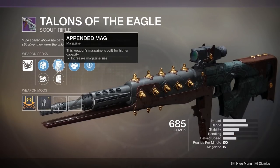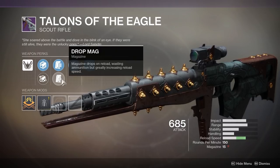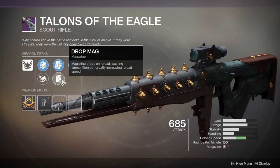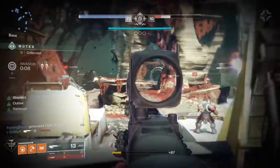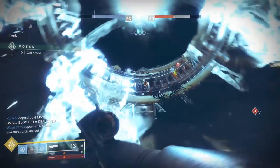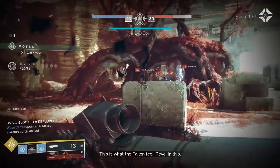For magazine perks, we have appended mag, putting more rounds in the magazine, or drop mag, which wastes any ammunition remaining in the magazine when you reload while greatly increasing the weapon's reload speed. I suggest going with appended mag here, as this roll comes with Outlaw, granting greatly reduced reload speed after landing a precision kill. The improved reload speed from drop mag would be redundant as long as you're landing headshots.